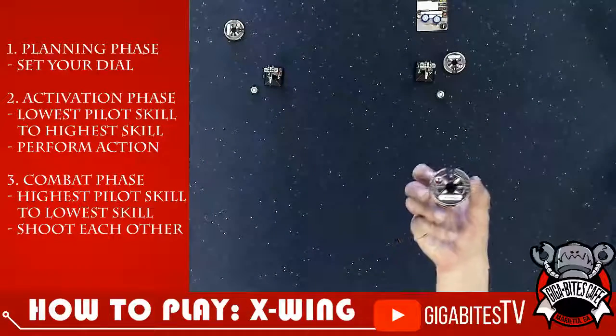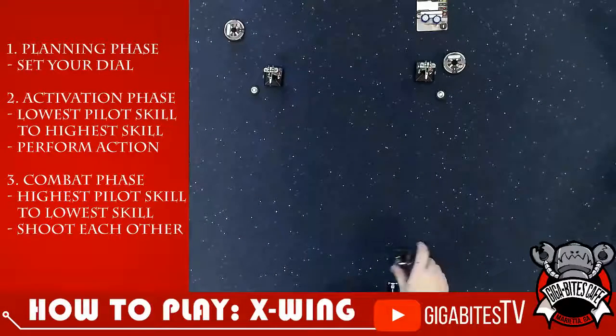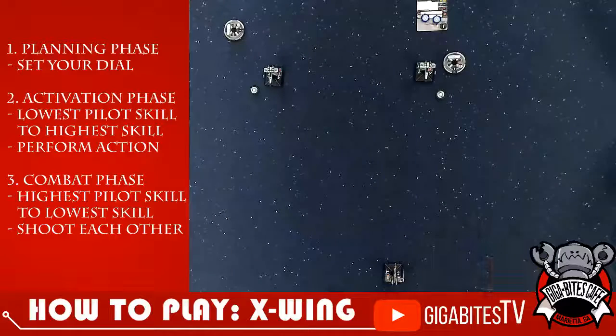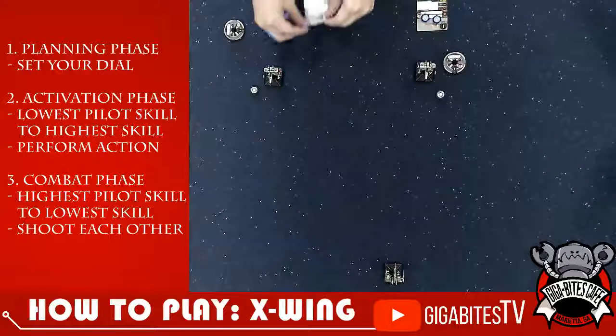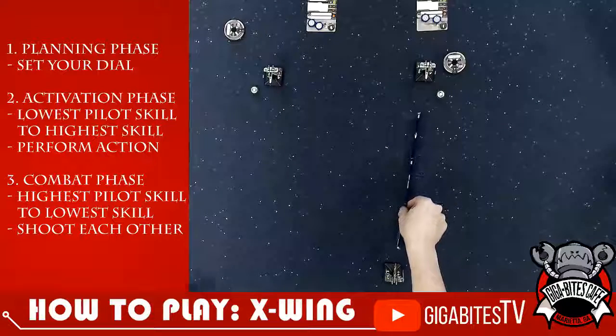That's the big advantage of a target lock — if you have a target lock on somebody, you can spend it to reroll any number of dice in your attack pool. But if you don't spend it, it just stays on. If I shoot you and I just roll everything I need, I keep the target lock and it stays on until I use it. Whereas focus goes away at the end of turn. So the target lock, you kind of keep it there.